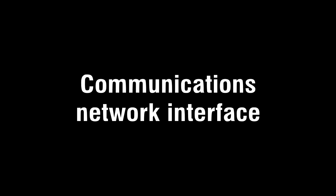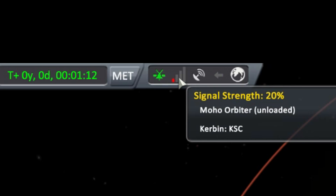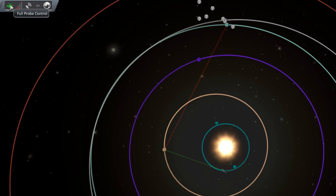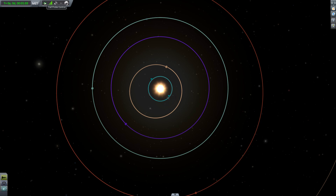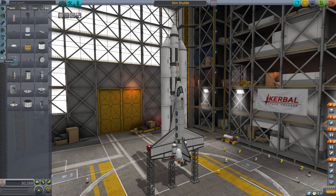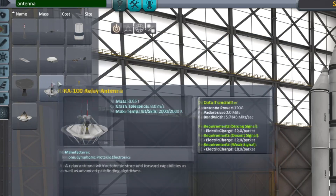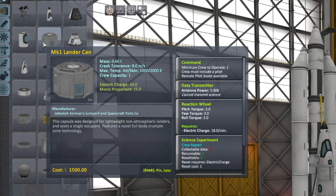Crewed vessels with pilots or EVA Kerbals are always considered to be under full control. Probes without power or pods without their required crew are uncontrollable. In the flight view, you can get quick information on your CommNet connection via the in-flight GUI: your control state, signal strength, first stop direction, and last stop. In the map view, you can quickly see not only the signal path you are taking but also the relative signal strength of each segment on the path. This display can be toggled to show no paths, first stop only, your entire path, all potential first hops, or the entire communications network.